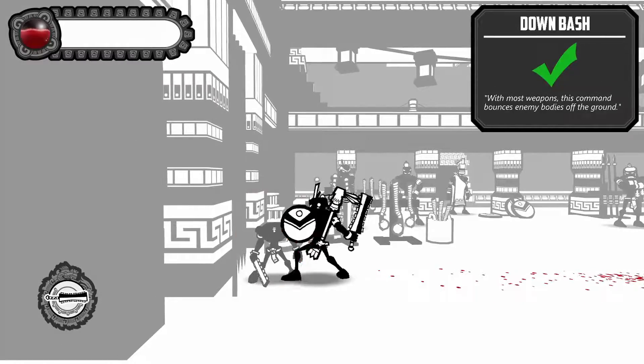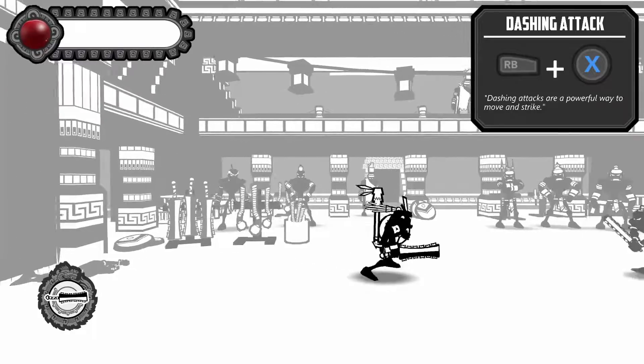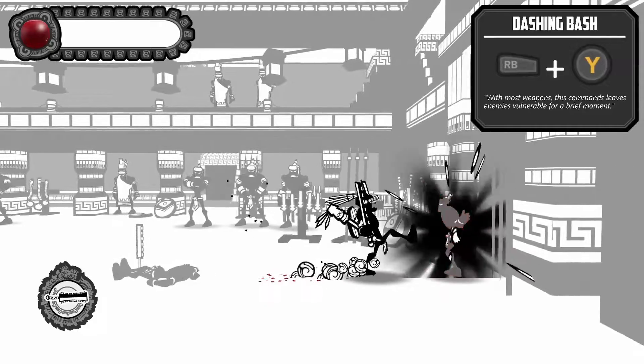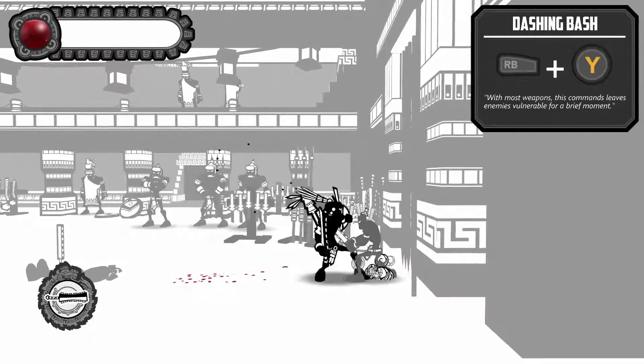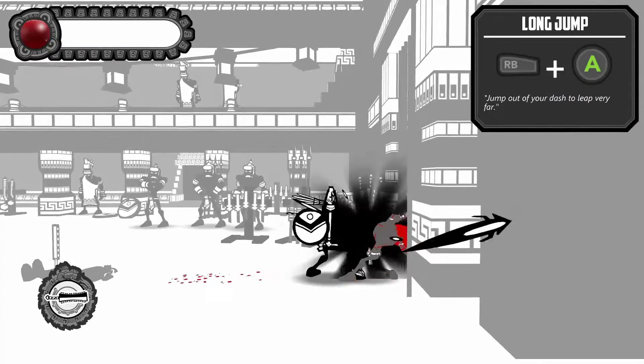So why down attack? Okay. Nice to know. Suck up the blood. Okay, dashing attack. Oh! Good thing I'm looking at all of this. I need to dash with Y. Alright, I finally did it. That's kind of hard. Maybe we press dash and... woo! We can really jump.